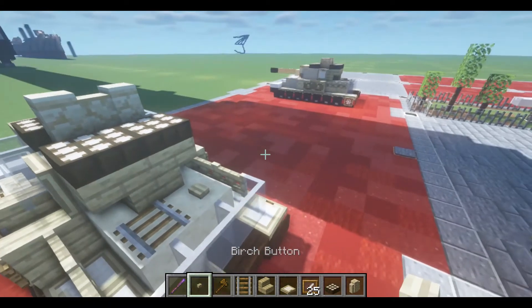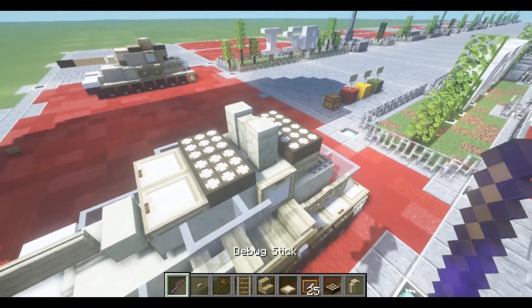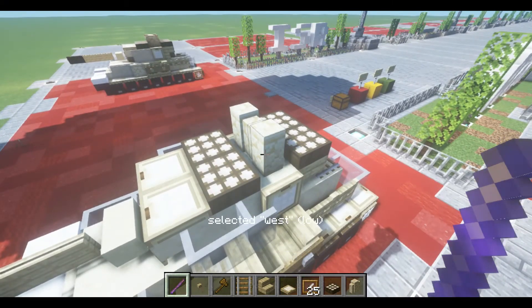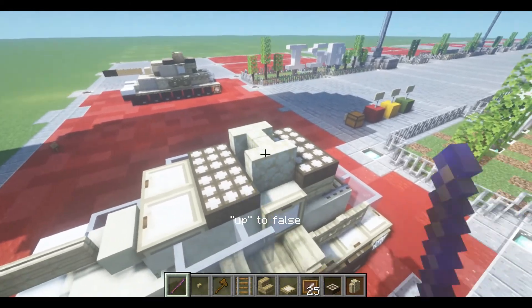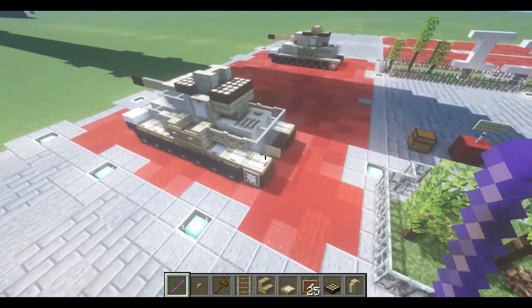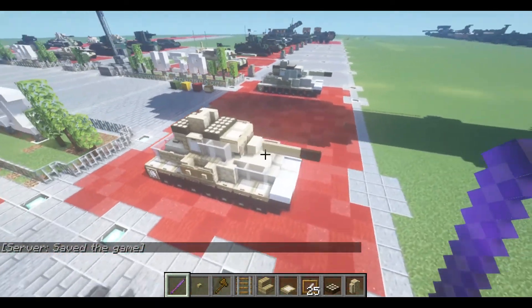Last but not least, to give the commander's cupola a bit more shape. For now we'll have it set to tall, though I don't think we actually need that, so we can leave it to low. We just need north and south set — like such — and up false. Which should do it. I hope you enjoy the tutorial.